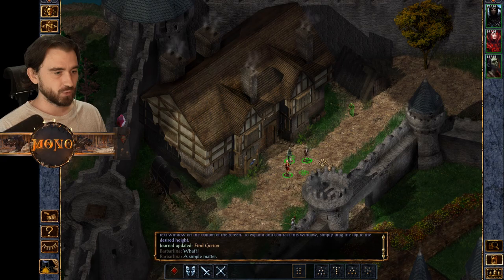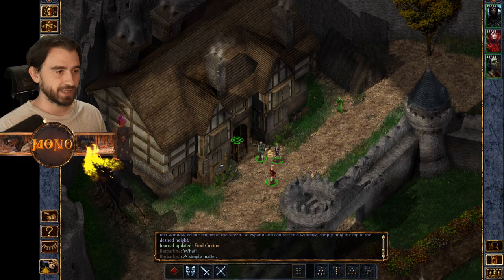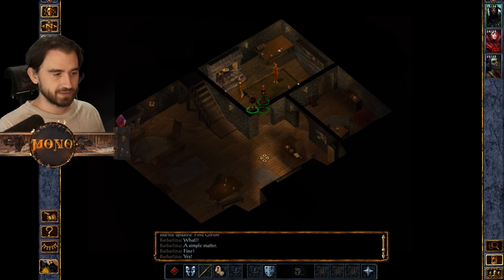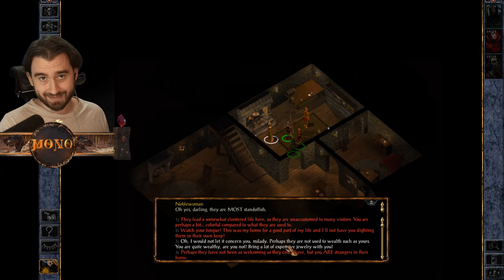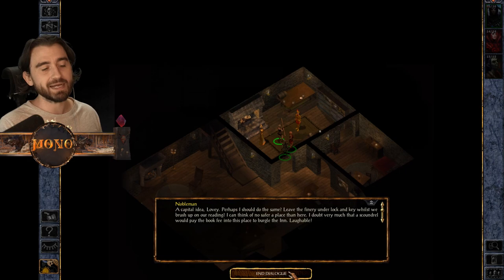Okay, we're in Candlekeep - we're orphans and we're going to meet Gorion. We start with three characters. You can zoom in and out quite a lot, which you can't do in the original non-enhanced edition. I recommend doing everything you want here immediately because you won't be able to come back for a while. If you talk to this nobleman here with 18 charisma and pick the flattering dialogue option about their jewelry, he'll go lock it away in his room.